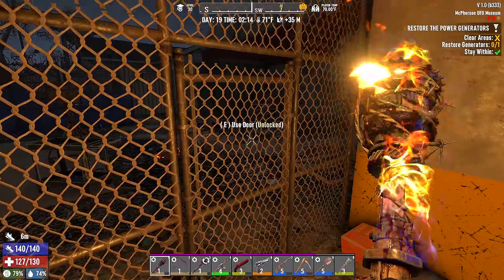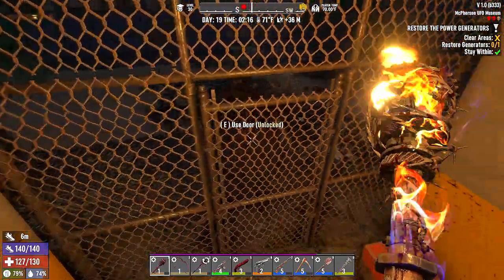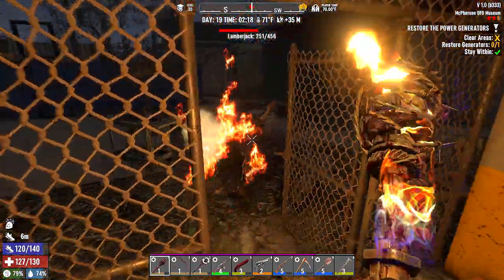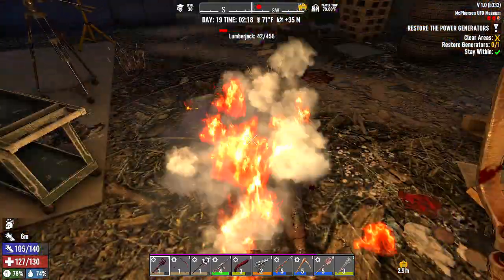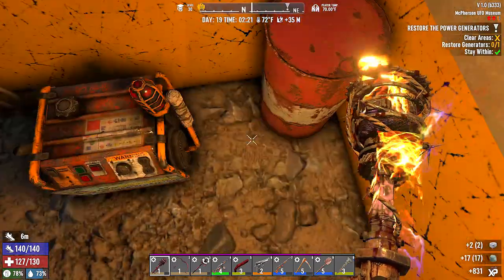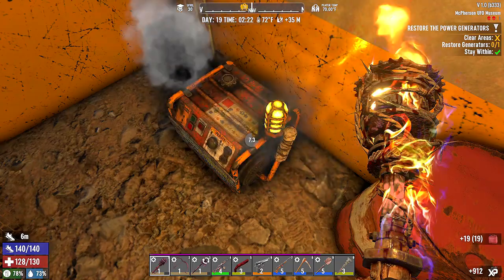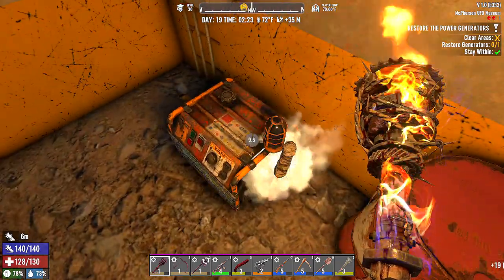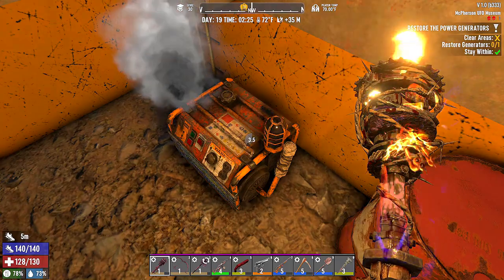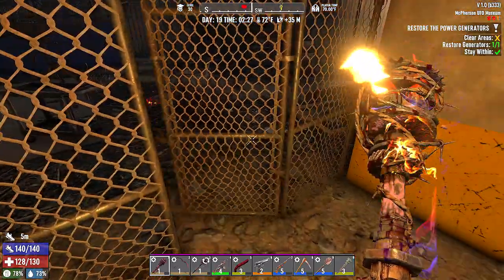We could lock ourselves in here. Oh good, he's coming. Got him — and we're gonna lock ourselves in and start this generator. Duct tape — wonderful, gas is wonderful. If you move while you're trying to restart this thing it'll cancel it. I don't hear anybody coming — bing, there we go!